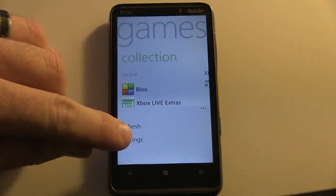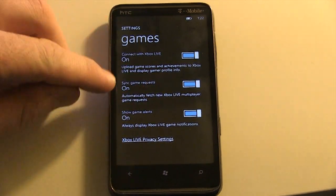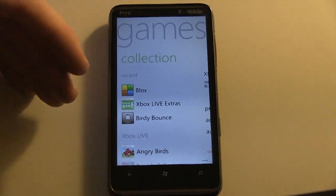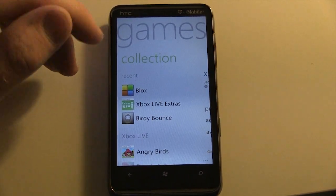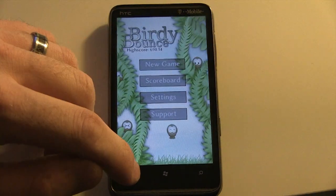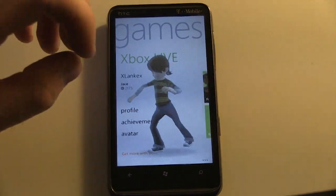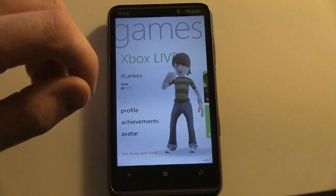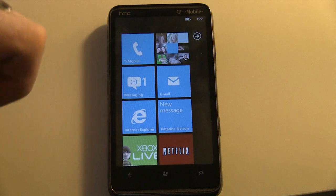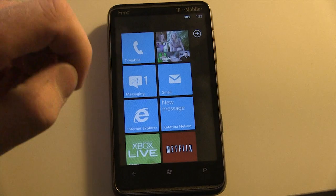If I swipe up, I can have it refresh and I can change a couple of Games Hub settings right in here — something we didn't have before. So overall, it's not drastically different, but there's a little bit of extra features with Xbox Live, some more detailed stuff. Most of the improvements seem to have happened via Xbox Live. Updated Games Hub, really awesome, a lot more integration. Check out our next video in the series of Windows Phone Mango videos in the coming couple of days or weeks. We'll see you guys.